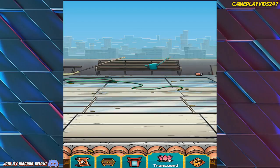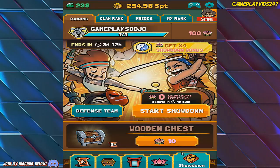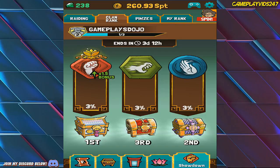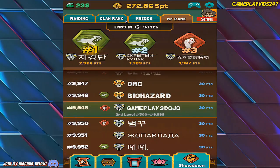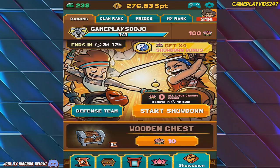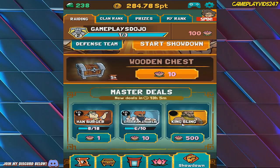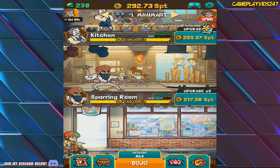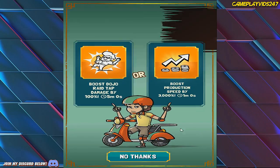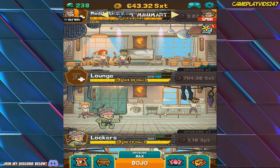That's done. We got our Lotus Points. We can Transcend as well if we want to. How much chi? 772. Clan rank — we're actually in front right now, funny enough, ends in three days. That's pretty much all I can do for now. I have 100 Lotus Points — what can I do with them? King Bling is someone I can unlock with 500 Lotus Points. I think I'm pretty much done here when it comes down to it. Let's try and upgrade all these other buildings.